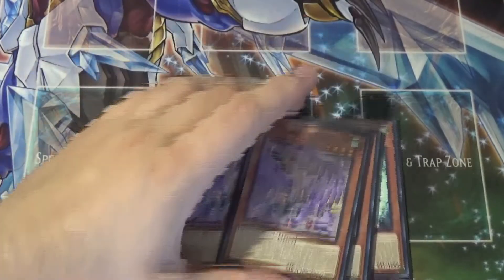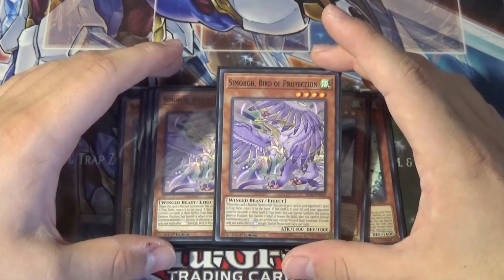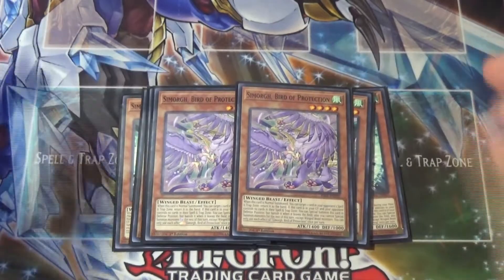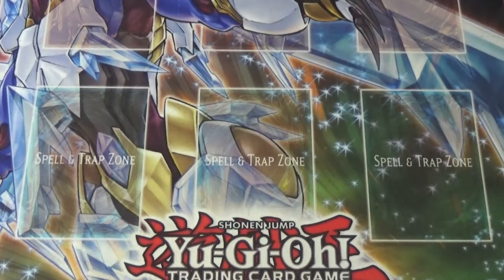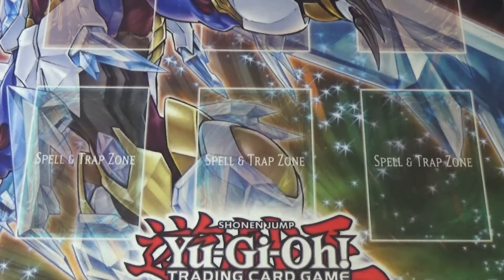And then the last one is Simorgh Bird of Protection. His effect is: if this card is normal summoned, you can target one card in your opponent's spell-trap zone and return it to the hand. Pretty all right. I know there's a lot of big birds and little birds, but I'm playing a lot of stuff that helps with that. So we're going to set these guys off to the side and get right into the spells now.